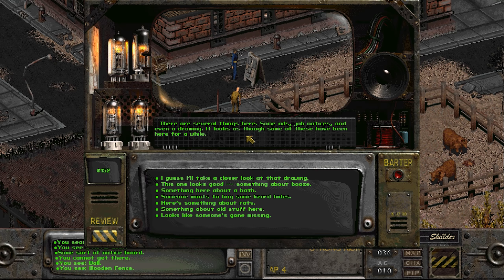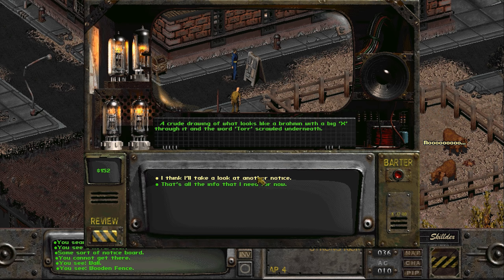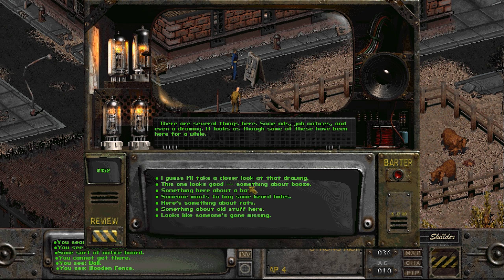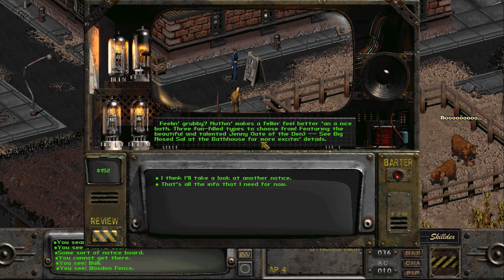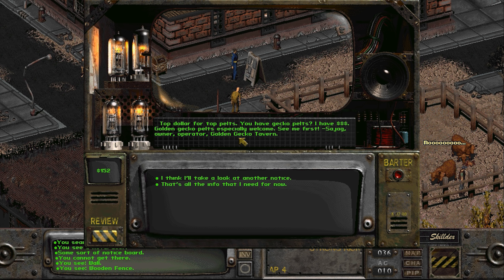Several things here - some ads, job notices, and even a drawing. A drawing of what looks like brahmin with a big X through it and the words 'for sale' underneath. Something about booze - bum leg prevents business, need help refueling still. Speedy and reliable type needed - see Whiskey Bob over at Buckner's place. Bad bath, feeling grubby - nothing makes a fella feel better than a nice bath. Three fun-filled types to choose from featuring the beautiful and talented Jenny. Top dollar for top pelts - you know, you have gecko pelts. Golden gecko pelts especially welcome. See me first - Shag, owner operator, Golden Gecko Tavern.